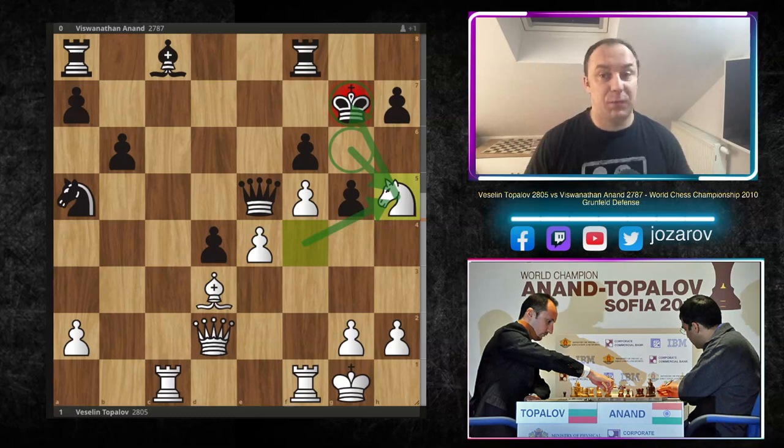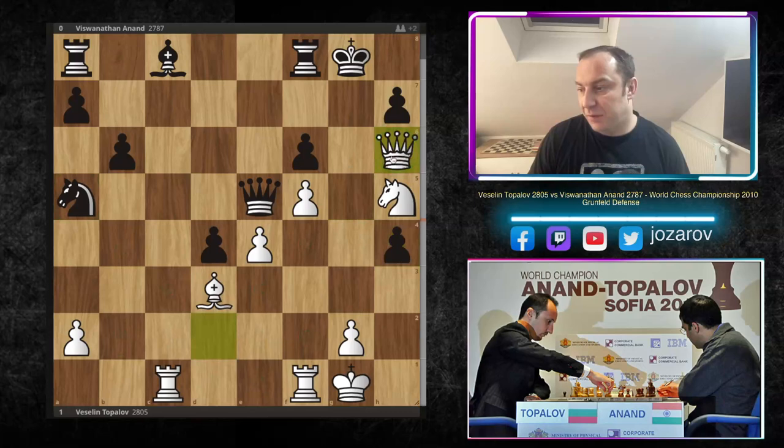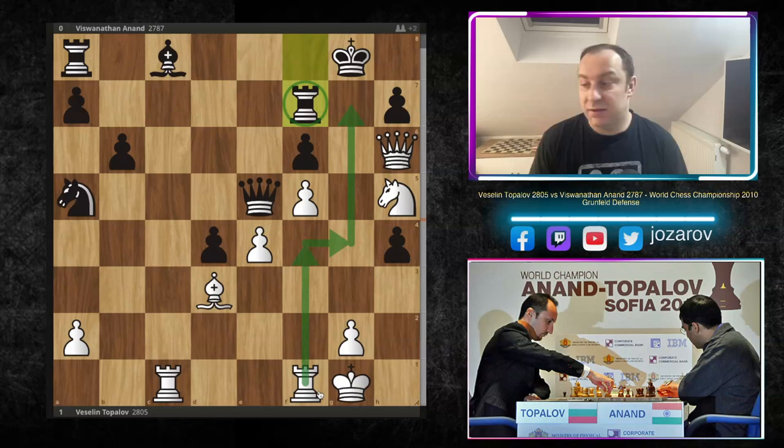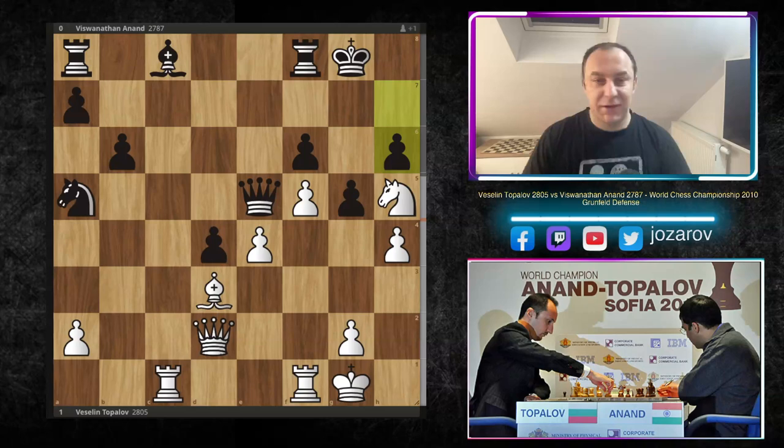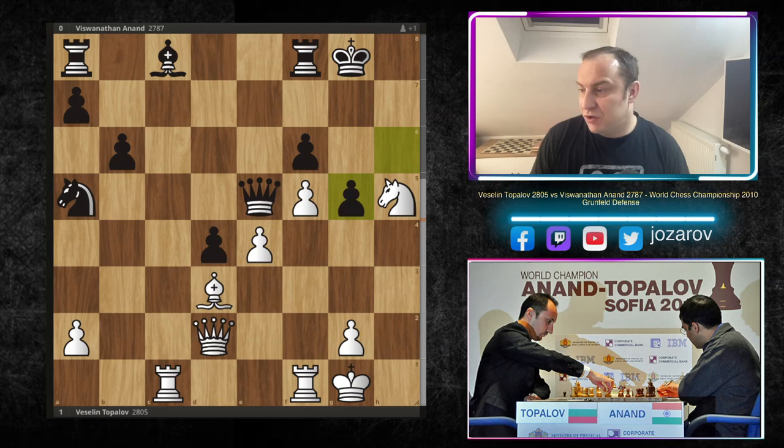After king to g8, white plays h4 - the same motif, trying to open the position. If you play gxh4, the queen comes into the game on h6. After rook to f7, rook to f4, rook to g4 is simply winning. After h4, we have move g6. But with every move, Topalov is provoking further weaknesses in front of the black king. Light square weaknesses, the knight is active - I would really not love to play this game from black's perspective. After h6 g5, rook to f3 was played by Topalov, trying to get the rook into the game on the h-file.